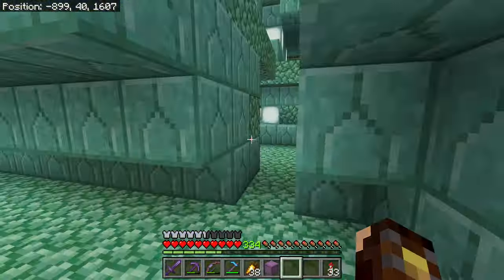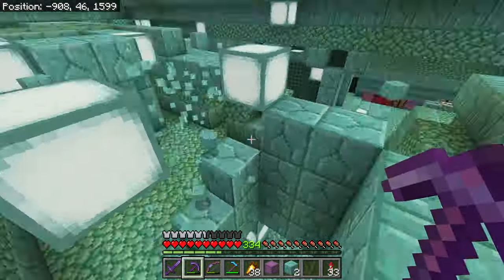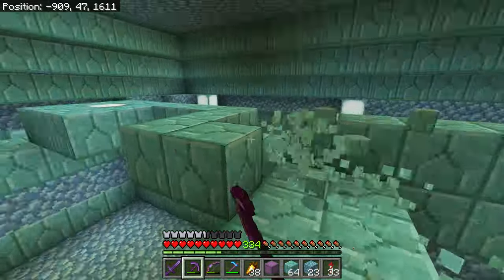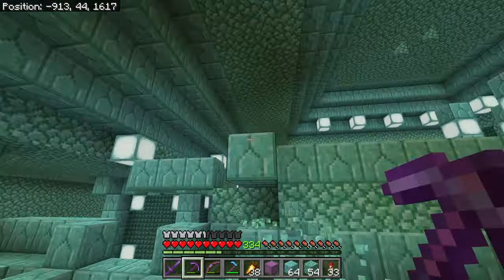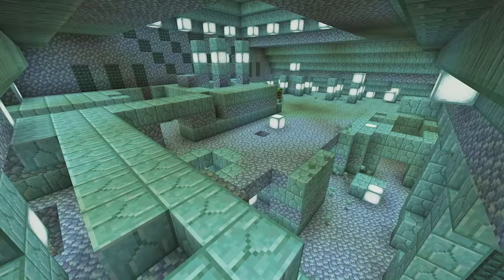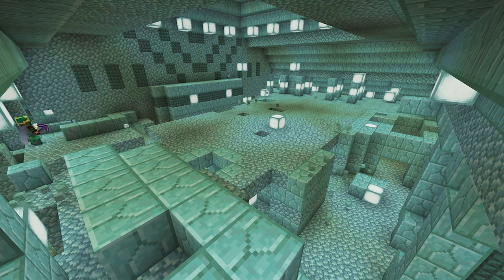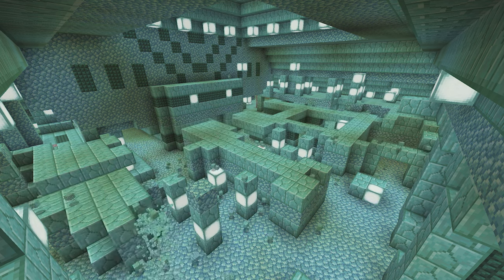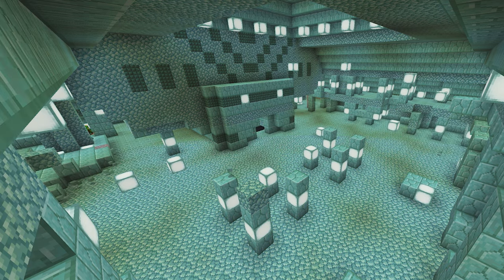Originally the plan was to use this interior as kind of a bit of a base - keep as much of the monument as possible, maybe build some rooms inside the current rooms. But it just didn't quite jive with what I was wanting and I would have had to build another guardian farm. So I kind of cleared out the entrance, but then decided to just cut it down to the floor and build a guardian farm inside. You'll see at one point there's ice marked out on the floor.